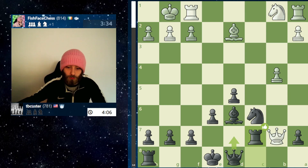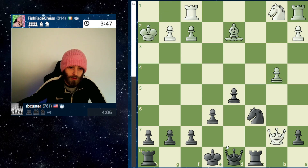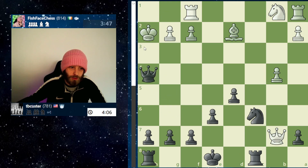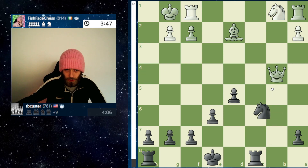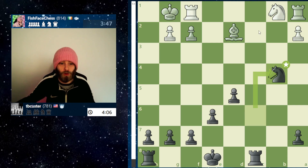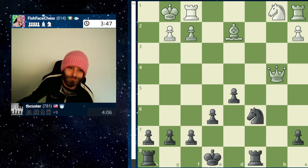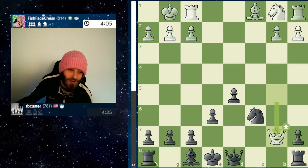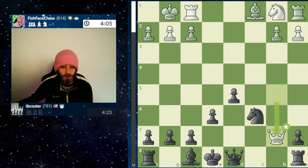One of the other sequences I was thinking — I don't know how it would have worked out — it would have been: take, take, check, fall back, and take, take, take. Obviously that way we're down a full piece. We do have a lot more pawns though — massive more pawns. But White is winning here because White can't just take that. So yeah, it was an idea but it just was not able to be properly fulfilled.